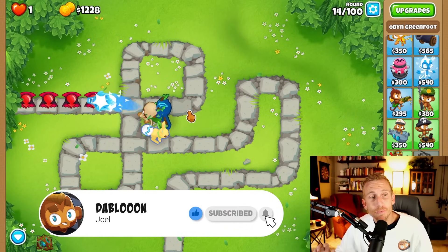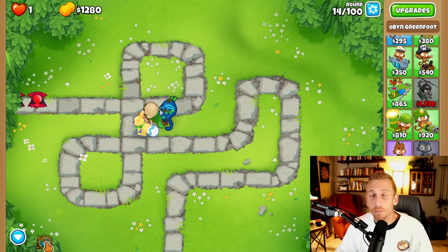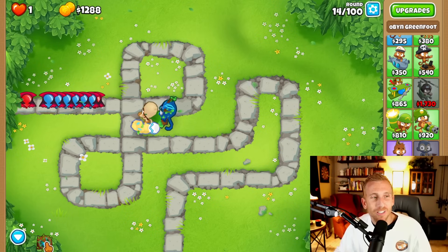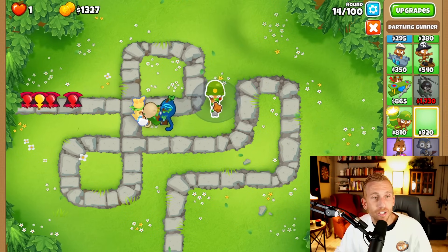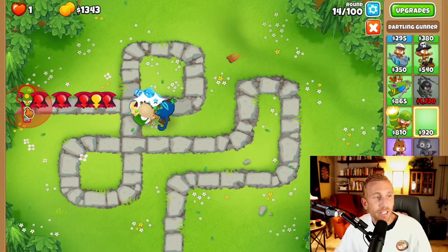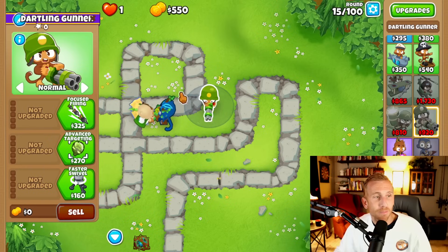Obyn is a great hero and he makes sure that we can pop leads, but we don't have any camo protection right now. You can technically use Obyn's ability on round 24 to pop that first camo, but no abilities — so we're going to drop a Dartling Gunner right here, making sure he's in line with the track so he shoots straight down and pops everything in his path.